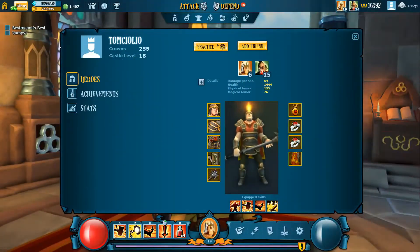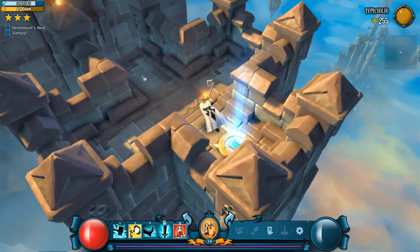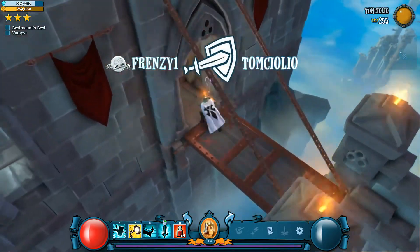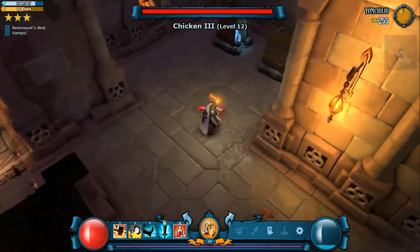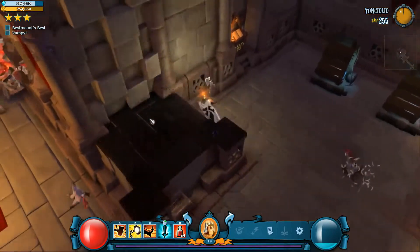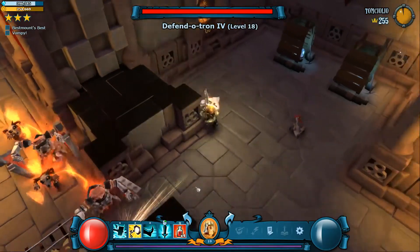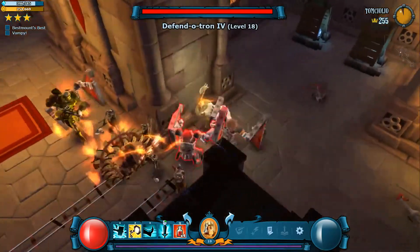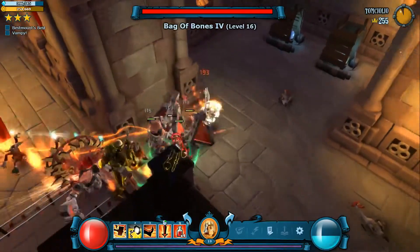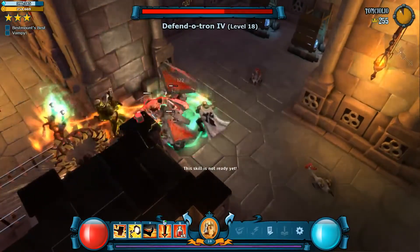Lastly we have Castle level 18 for Tom Sealeo. It looks like this is probably set up for some sort of delay tactics. I actually don't mind maybe pulling the next group as well — there's one Zeke in there so I have to be a little careful. If I knew there was only Defendatrons and Zekes I might decide to pull the whole thing.